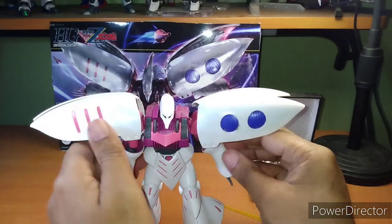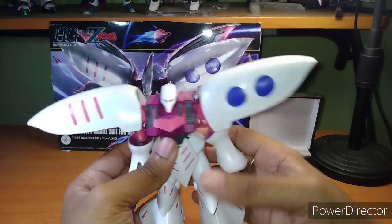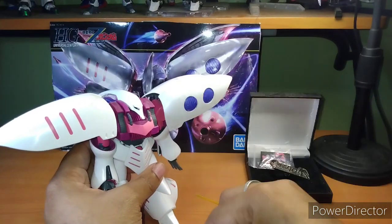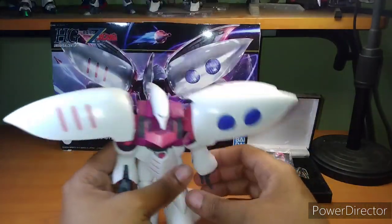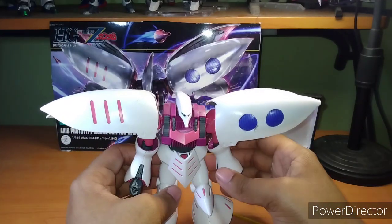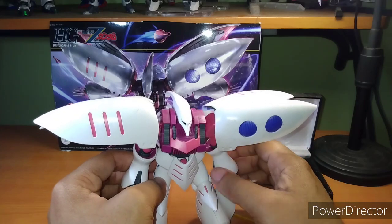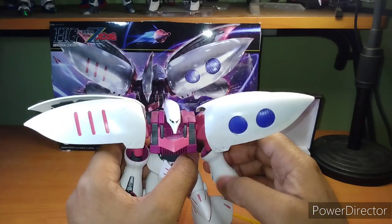With that being said, this isn't a bad kit — it's very solid. But since I moved it, the beam saber broke — the handle piece broke off. You have to be careful while transporting these things; they could break quite easily. Aside from that, I do kinda wish they had a beam weapon like a beam rifle, other than the funnels. Maybe I'm just so adjusted to having beam rifles in a lot of mobile suits. If it's not a hand-to-hand mobile suit, at least give me a gun. A funnel just seems kind of redundant at this point.